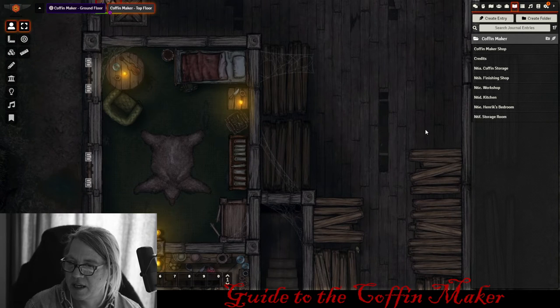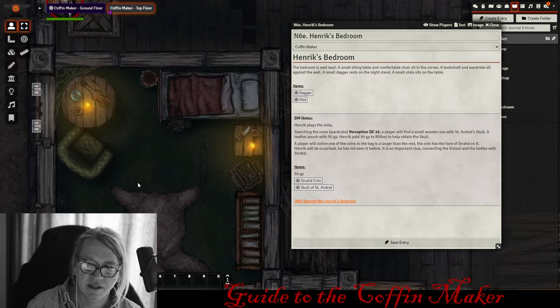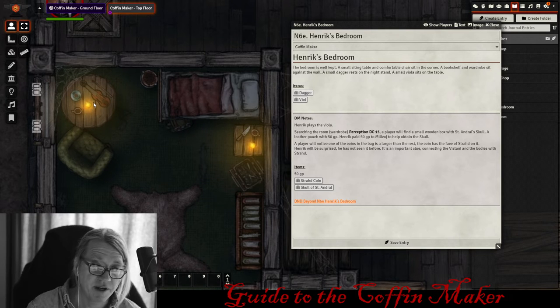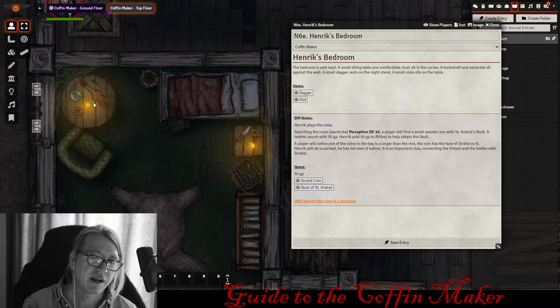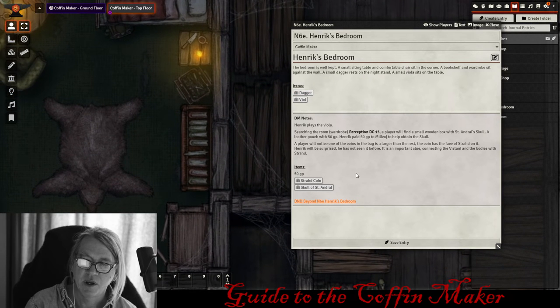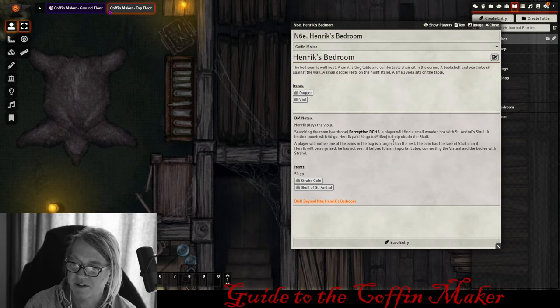In the bedroom, DM Andy included a little viola on a stand. Henrik's a woodworker — I imagine he made it. He plays the viola, and maybe Connick comes over and they play music together. Henrik's only friend is Connick; they're the two woodworkers in town, likely playing lute and viola together. Players will also notice a dagger on the table — two items to take from this room. If players do a DC 15 perception check, they'll find a small wooden box containing the skull of St. Andrew, along with a leather pouch with 50 gold pieces.